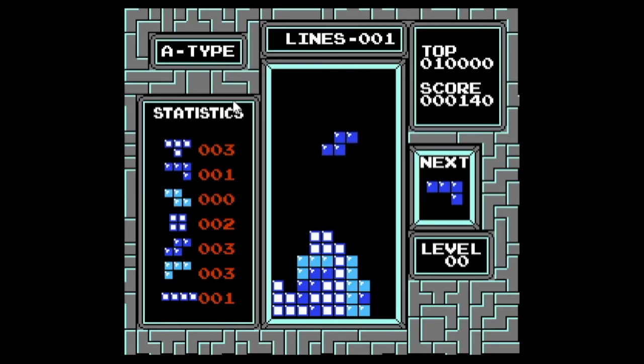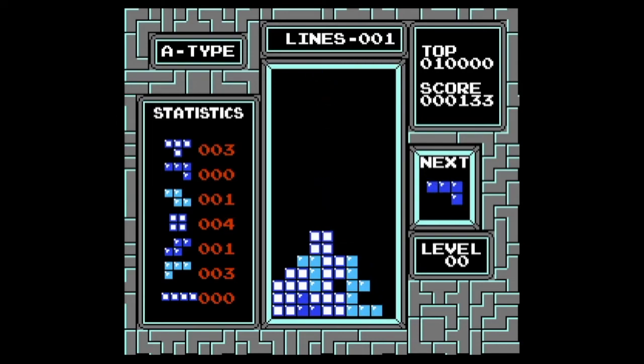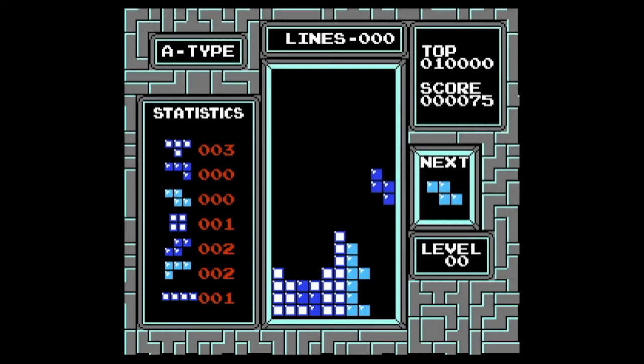There are also a few other ways to fill a tall gap: you can do a Z spin, tuck a J piece underneath, or just tuck in a different piece directly. Those are all viable options depending on what pieces you have available.